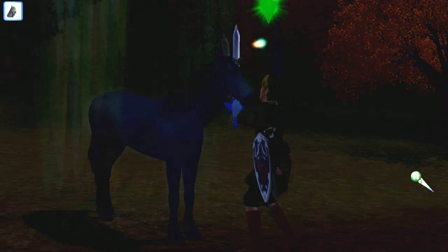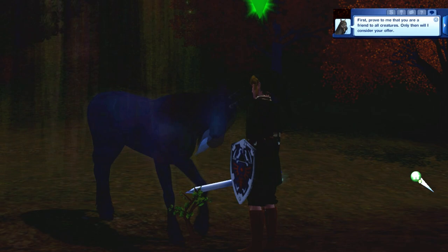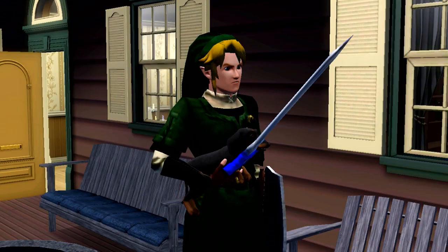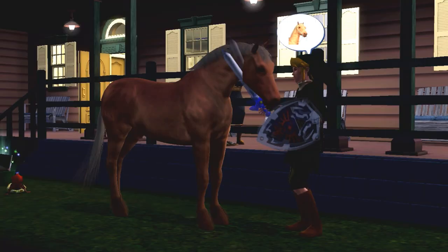After you have a high enough relationship, the 'Invite Unicorn to Join Household' option will appear. If you try to do it but get a special effect and message instead, you still haven't met the requirements. The requirements are that you have to be BFF with three creatures — either cats, dogs, or horses.